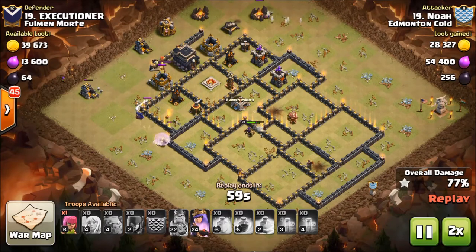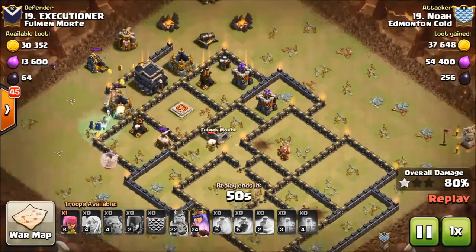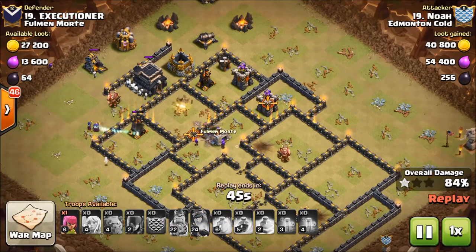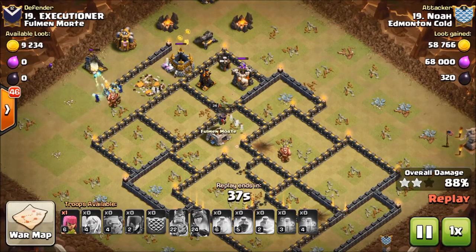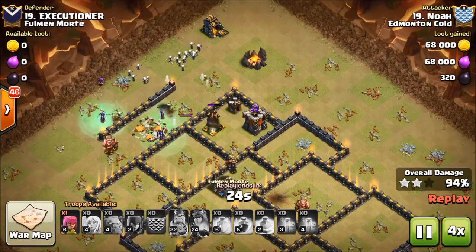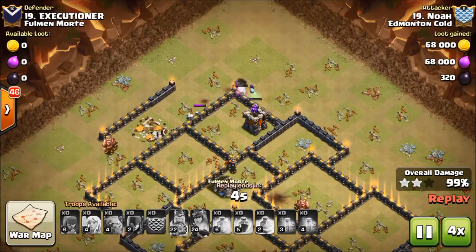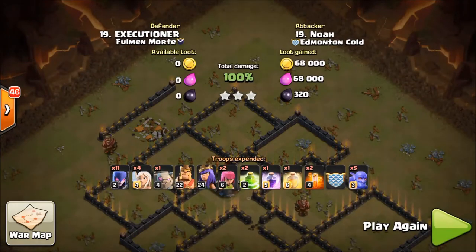The queen is beating on walls but eventually she comes back into the fray. He has not used her ability, and that's what ends up winning the day right there — this queen phase. His queen is going to get a lot of value from holding that phase late. She's going to die right there but it's okay — it gave his witches time to finish off the base, and that's what he needed. Good job Noah, excellent attack.